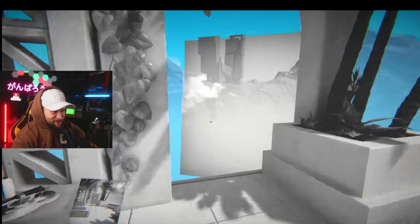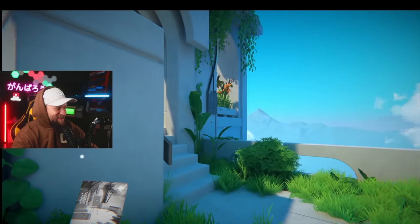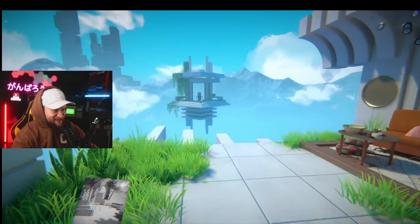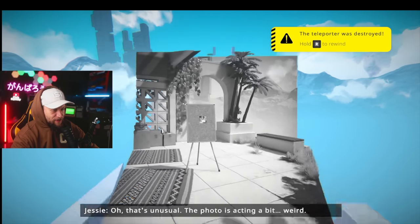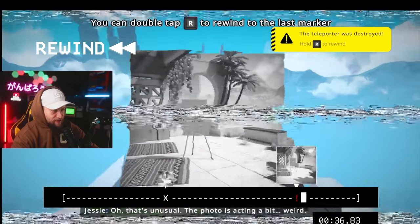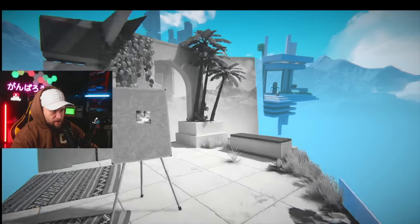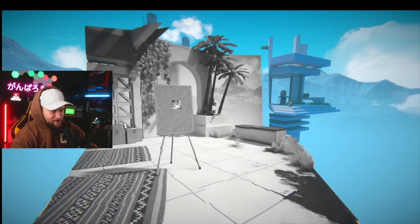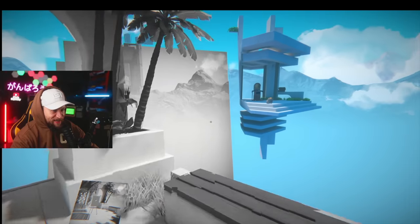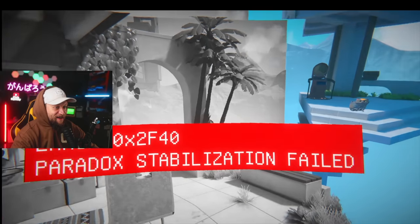That one has a picture in it. It's gonna take me across — that's such a cool thing! The teleporter was destroyed — that's unusual, so the photo is acting a bit weird. Can you hear me? Oh, losing connection — it's like a photocopy of a photocopy, it gets weirder and weirder.